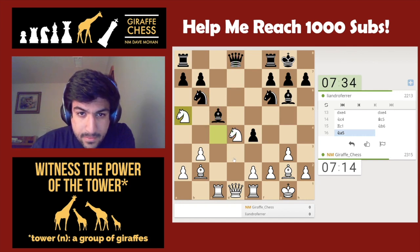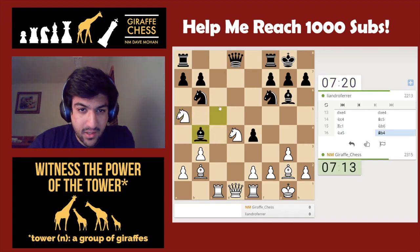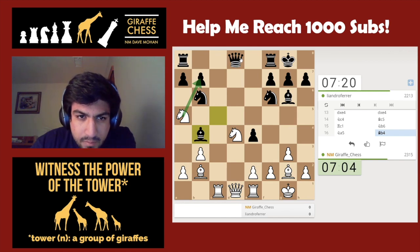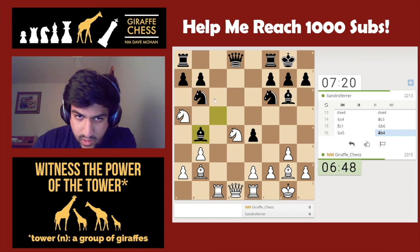I'll just let black play bishop b4 before worrying too much, and I'll think about knight takes b7 while black thinks. He does it — fair enough. If I take, the queen has to attack my knight somehow. Queen b8 — I have knight c6. Queen e7 — I have knight c6 as well. Queen d7 — do I have anything good? Knight c5, queen d6.